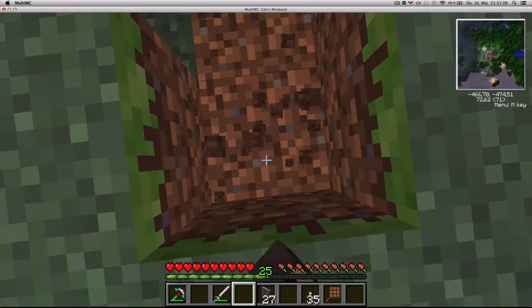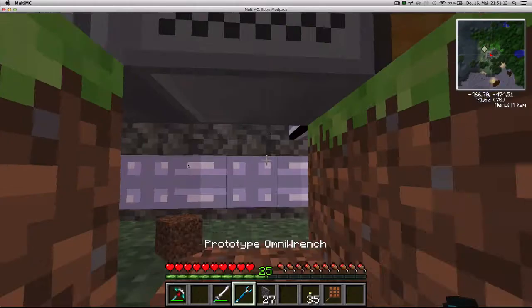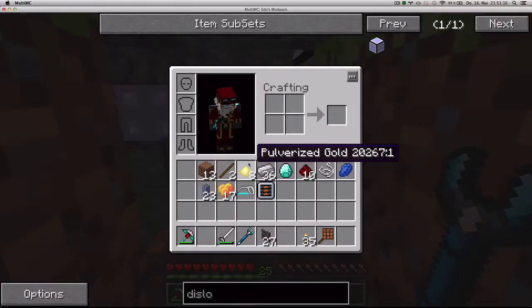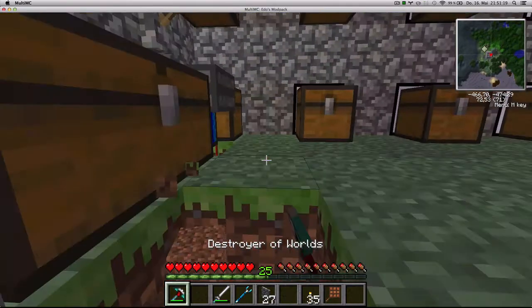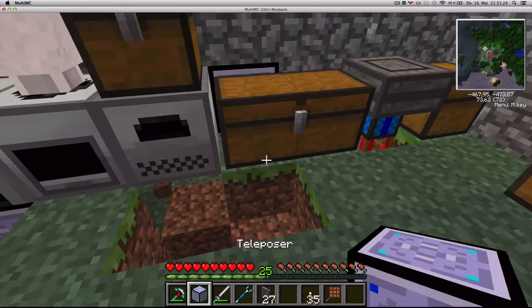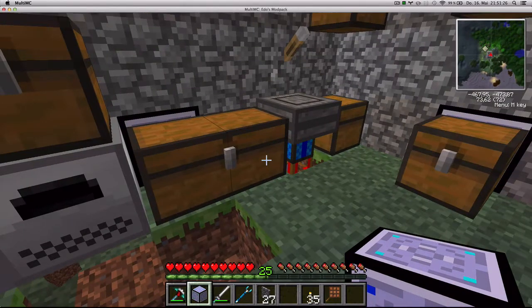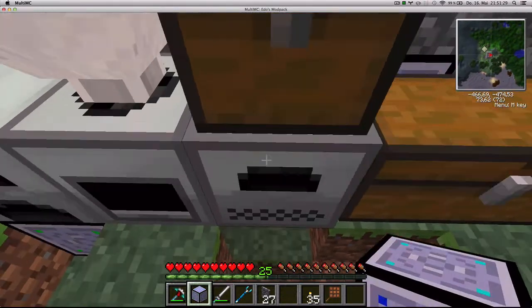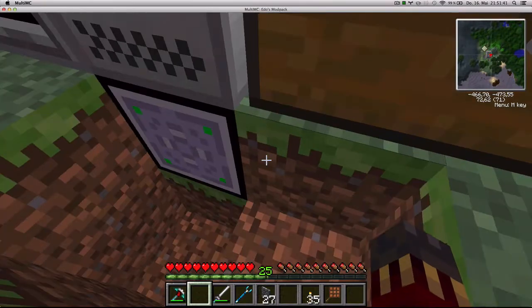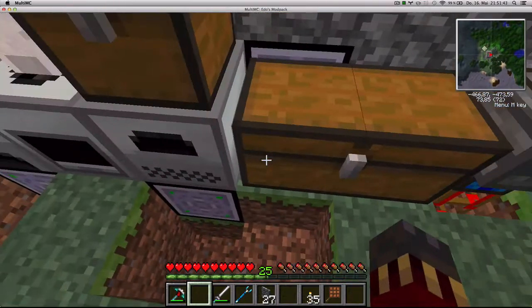One more thing I want to do is change the output of the electric furnace to the bottom by shift-clicking with a wrench, and connecting it to the network by means of a teleposer. Otherwise it's going to go into the catch-all chest by default. Light blue is the top and pink is over there. In and out on the other side — alright, that's fixed.